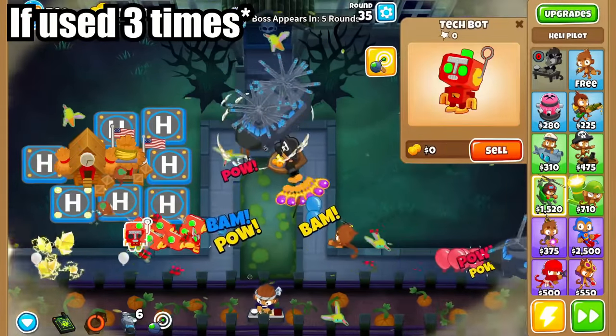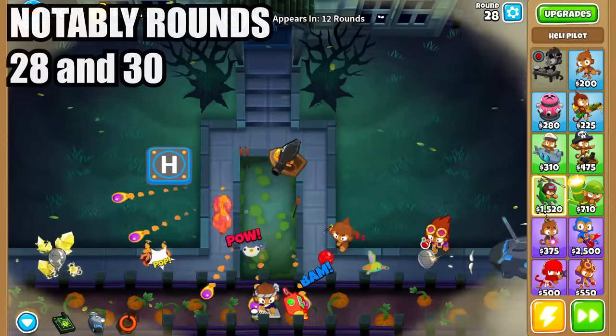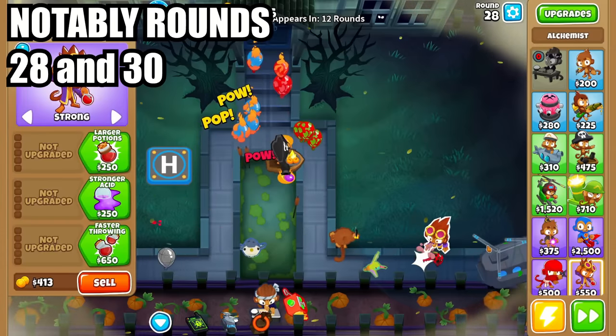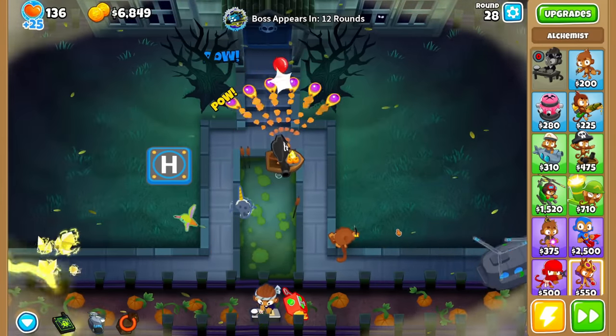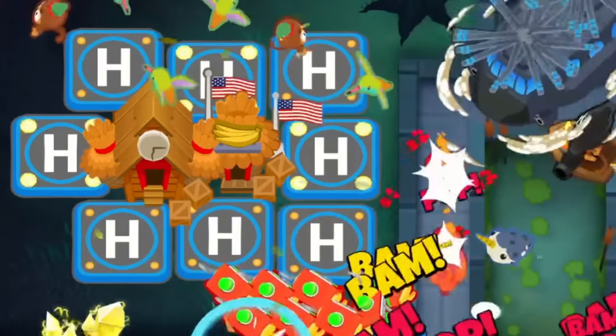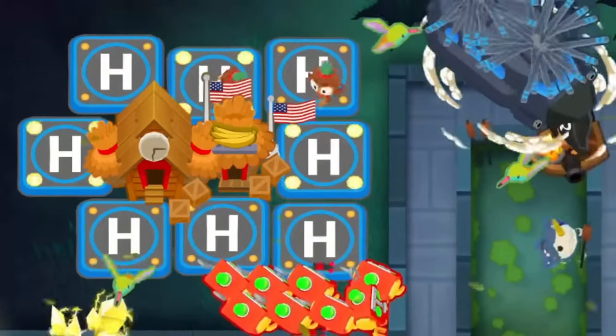Just keep getting more and more chinooks and watch the money come flowing in. Be careful of rounds with lead balloons, as chinooks can't pop them, but placing an alchemist or bomb shooter near the stalling chinook will be enough to break that outer layer and start the stalling process. Once you have a few chinooks, buff them all with a monkey city, as this will make them produce 20% more money per round.